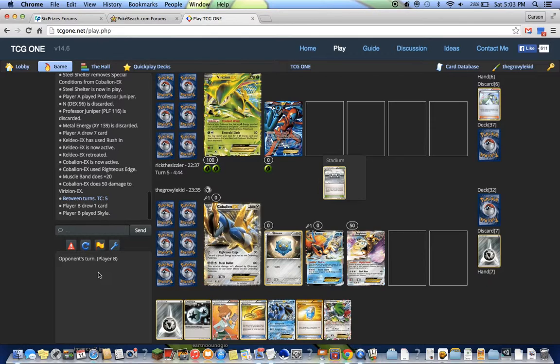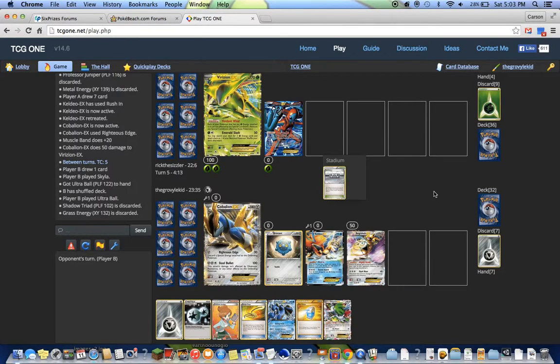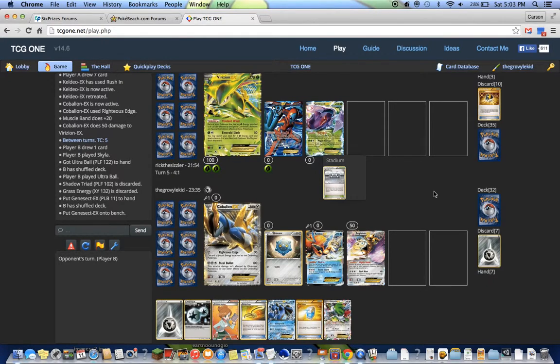But at the same time, I was kind of hoping for a Bronzong there. Then I could have Metal Linked to Aegislash and started powering that up. Because Aegislash does less damage than Dialga for the same amount of energy, but Aegislash does have that Mighty Shield ability, which in the end makes Aegislash more useful. Turn three Bronzong — we're on par with the Virizion Genesect deck in terms of when we get our main engine out.